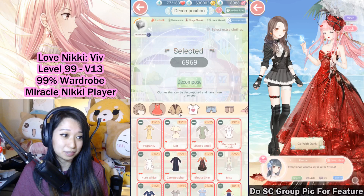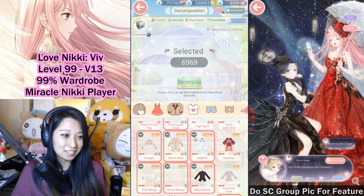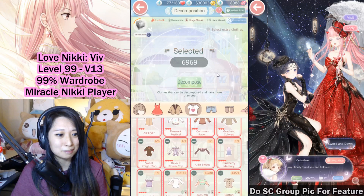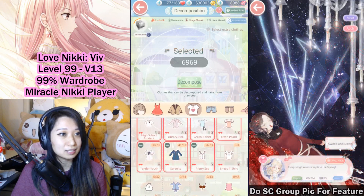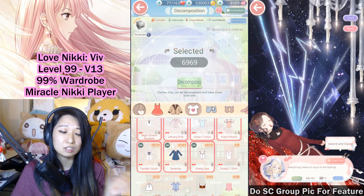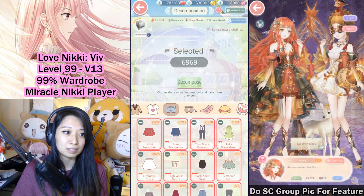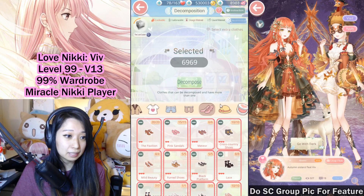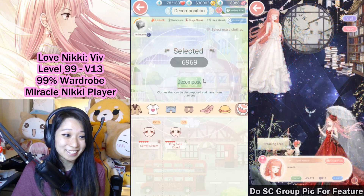This is an interesting number. Let's take a look at what else I am decomposing. Things that I have over a hundred of, I don't need that much of, so I'm dumping them all. First thing I did is select extra clothes, because if you select this extra clothes button, it's going to get rid of all the completely useless items for you — items that can't be dyed, can't be used for crafting, can't be used for evolving. I ended up selecting 6969. Are you ready to decompose and see what I'll get? Let's go!